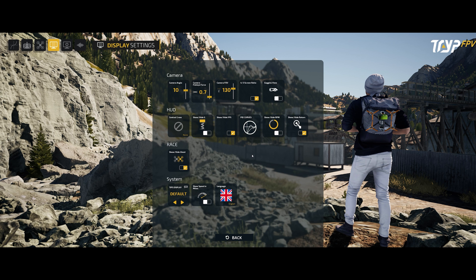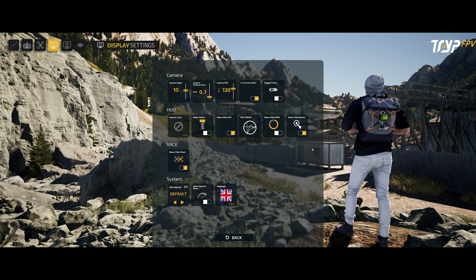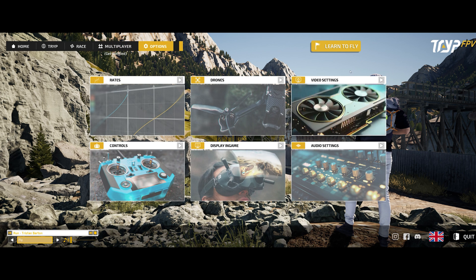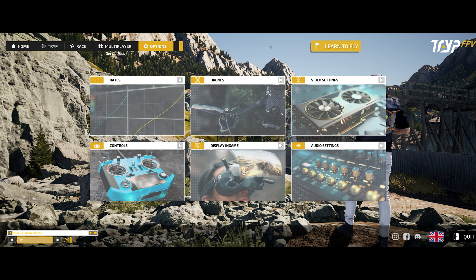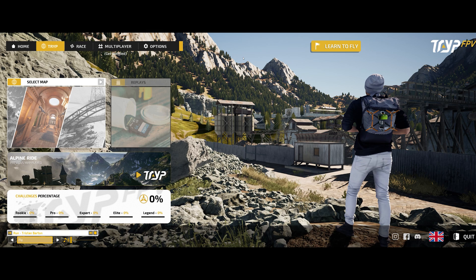Along with the Betaflight implementation and the PID loop, you can also enable a view showing what the gyro setpoint and PID error are actually doing while you are flying — a major benefit for tuning. They also have a learn-to-fly feature which I haven't tried yet but will cover in another video. That is the menu system, which has been overhauled quite a lot and now has a lot of great new features.